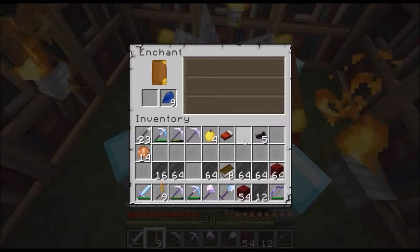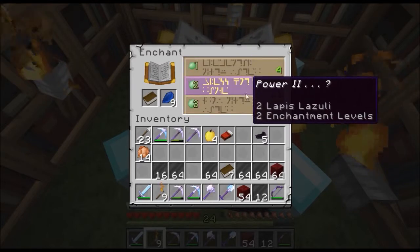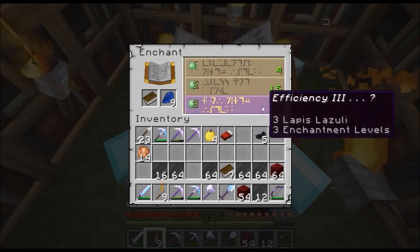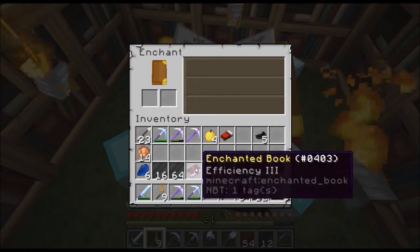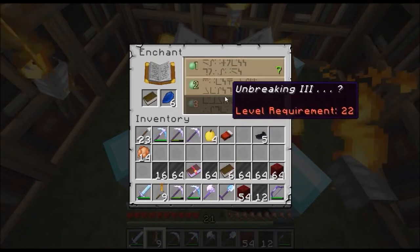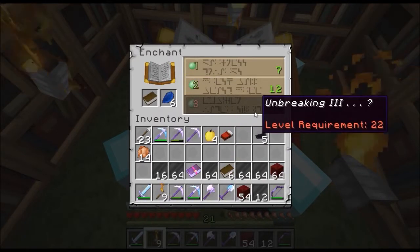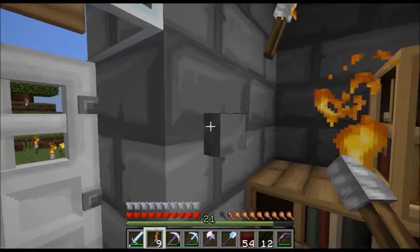It's gotta be the mob spawner again. The first one — I had to break it down, it took me all freaking day. Well if you want to come back I can put efficiency 4 on it. I just need — you know what, I'm going to go get one more level and then I'm going to get unbreaking 3. I need that for sure.